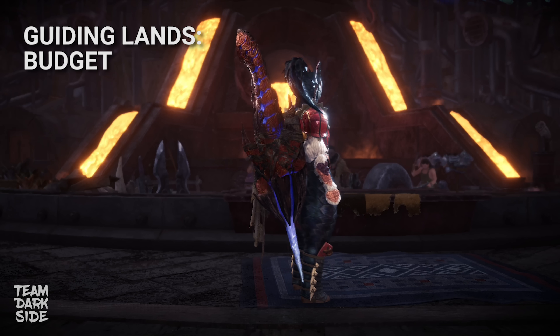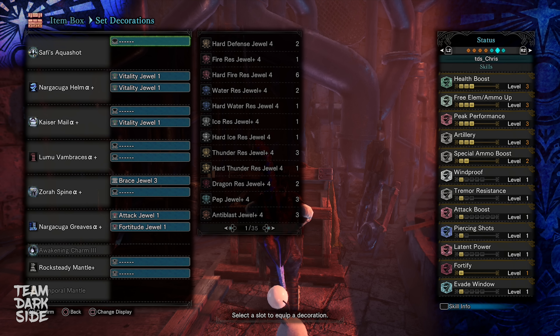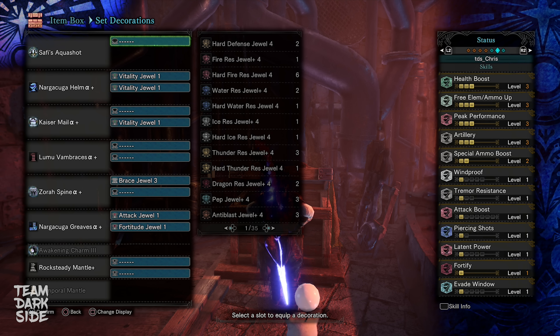Our budget build comes with all the necessary skills and I'm super happy with how this one turned out. This is incredibly easy to make. All we need is three Vitality, one Brace, one Attack, and one Fortitude, and it's perfectly playable. I will quickly explain these basic skills and what they are doing.